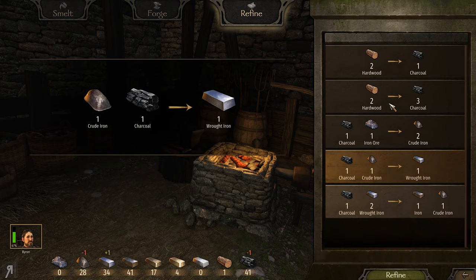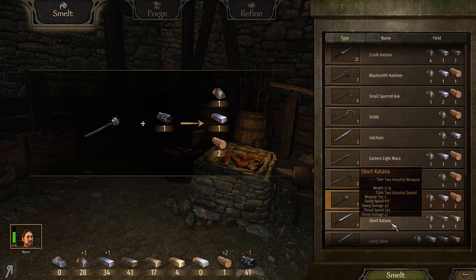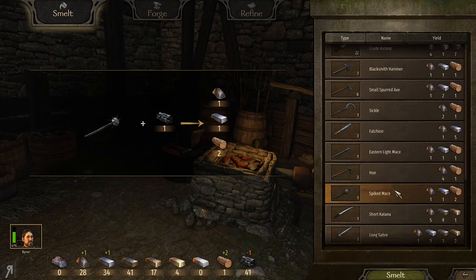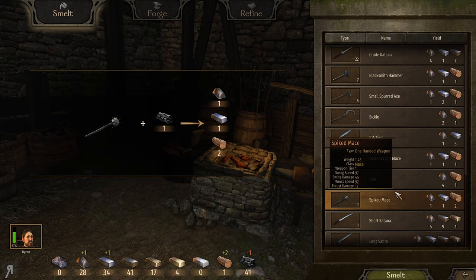With this particular refinement method — two hardwood going into three charcoal — you're going to be swimming in charcoal in no time. That's exactly what I did. I had a couple of pitchforks and some wooden hammers just from fighting bandits, so that's also a way you can acquire hardwood without spending any money whatsoever.